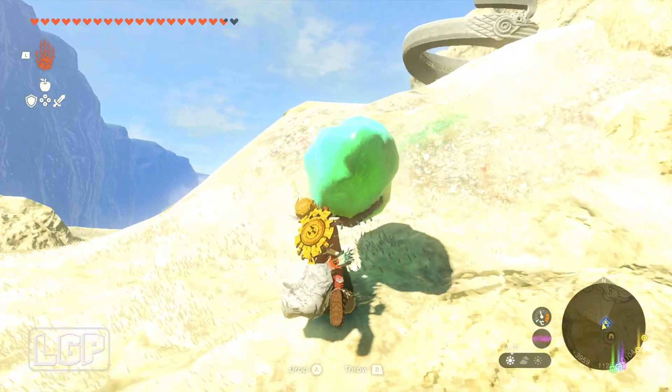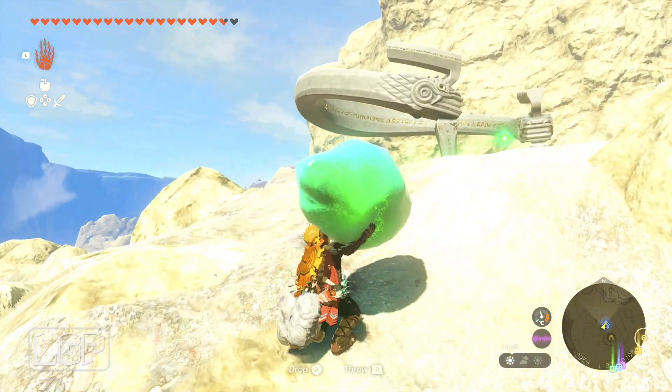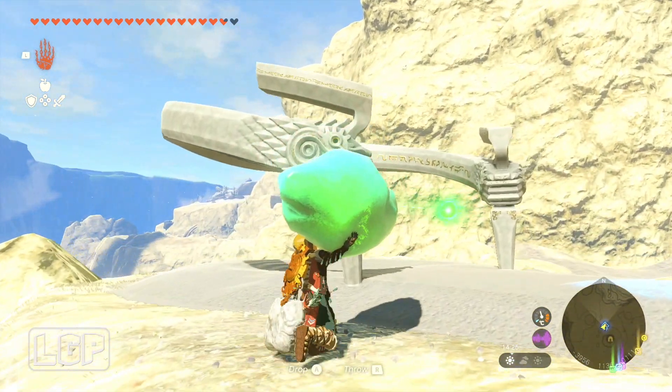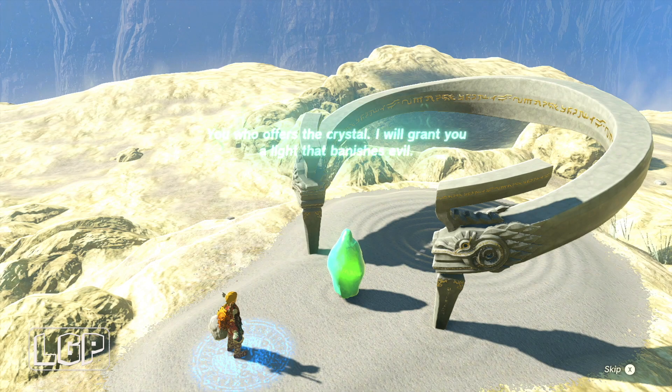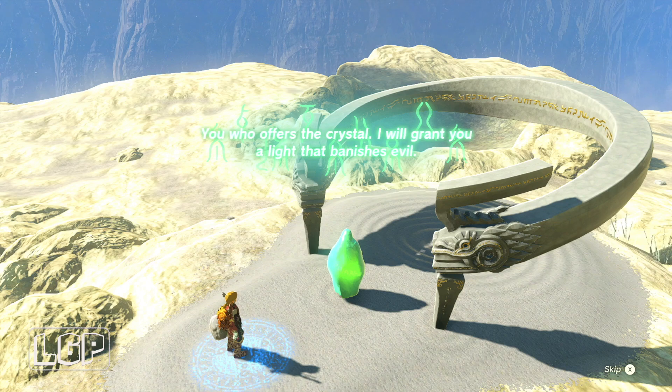Once you get inside the shrine there's not going to be anything else to do, because the shrine quest itself is basically the challenge. You just need to go and collect your Rauru's Blessing or your light of blessing and collect what's inside the chest. And that's pretty much it — there's not much more to do in here.